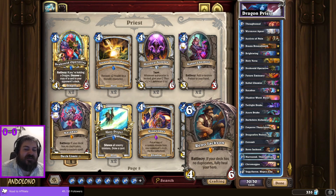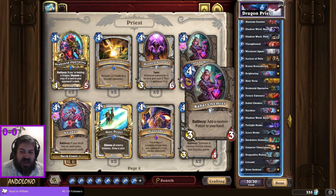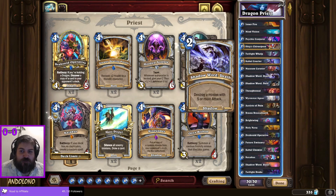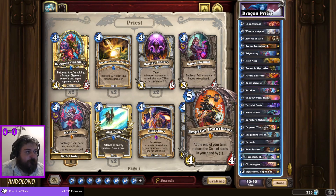During my deck creation I was like, maybe I should put more cards that heal in the deck — forgetting that I've got Reno in here. So he's going to give me that big oomph, hopefully getting me over the line. I've also got Kazakus in here to create custom spells, and then just generally good value cards, good control cards. I'm hoping this will be enough to take me over the line versus the opponents.